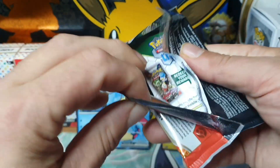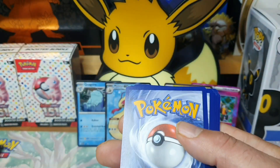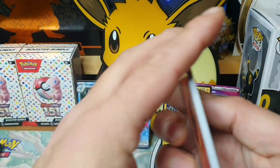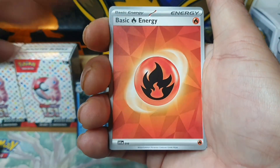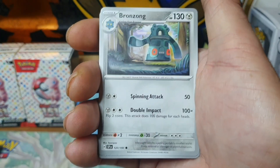Come on, where are these killers? 151 all over again. As I say, this was a last-minute purchase, my pre-order going missing. Next time we will be opening up an Elite Trainer Box of the set.